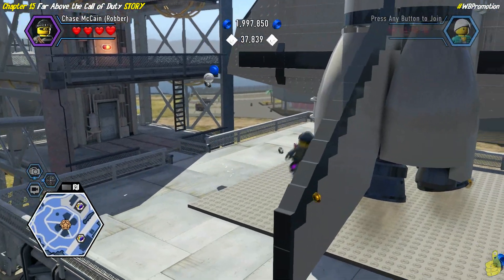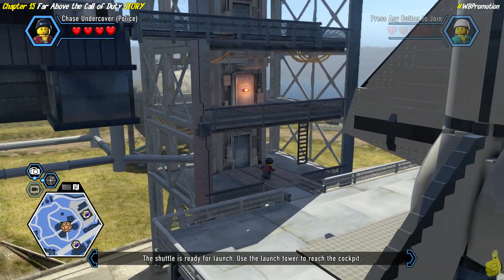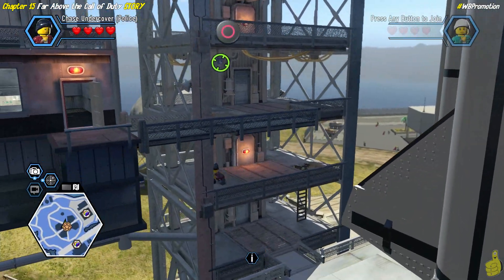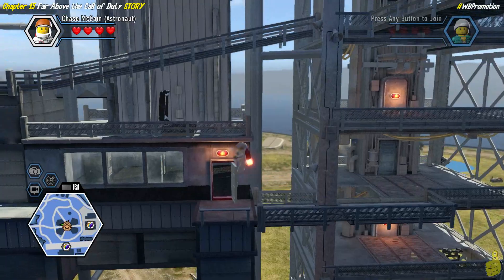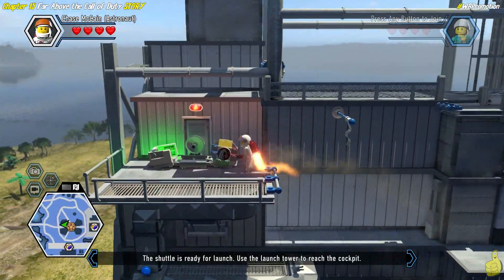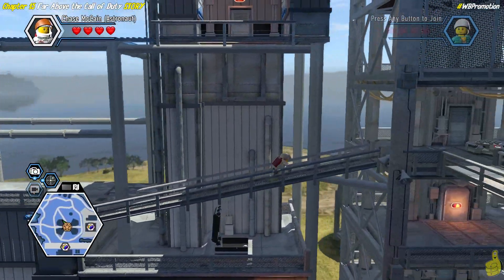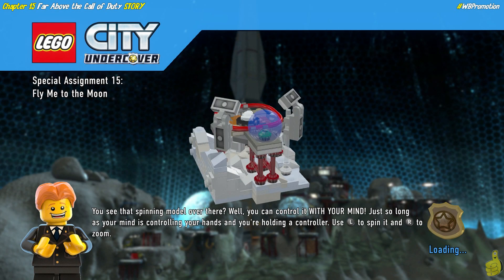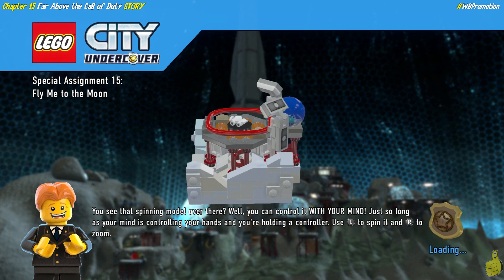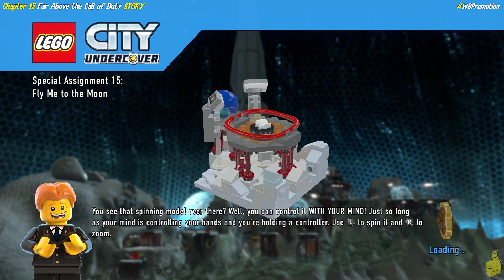Next up we've got that floating gold police crest to make our way up to. We collect all the blue studs, use the ladder to get up top, and then use the grapple one more time. I tried to cheat and grab the twirly pole as a shortcut, but it didn't work. We get up to the new ledge, hop into the police crest, and it's Special Assignment 15: Fly Me to the Moon. Let's check out the cutscene.